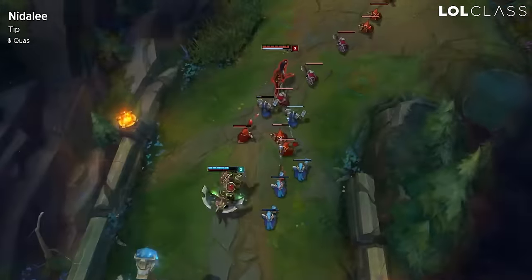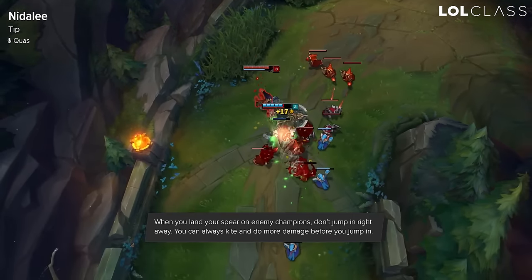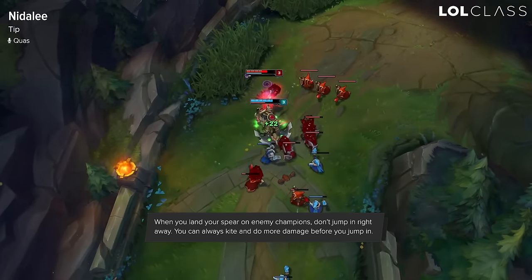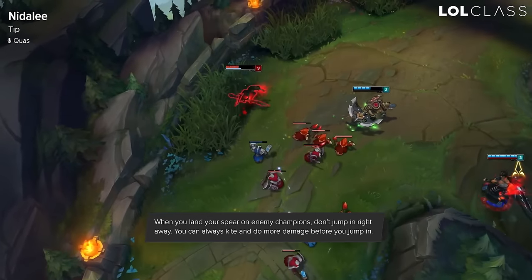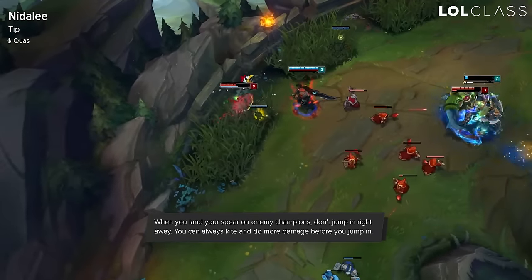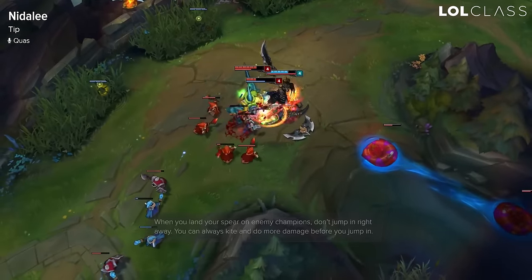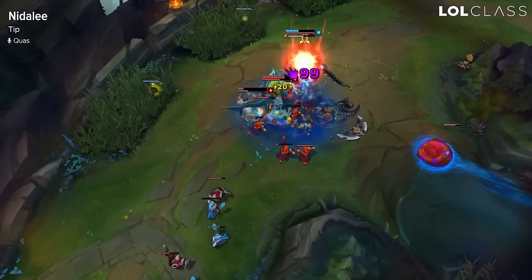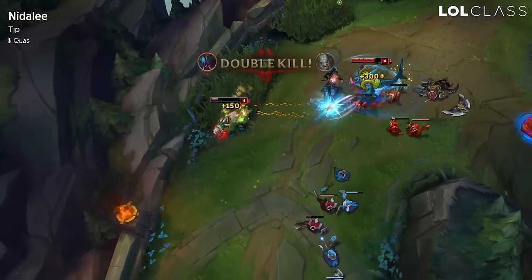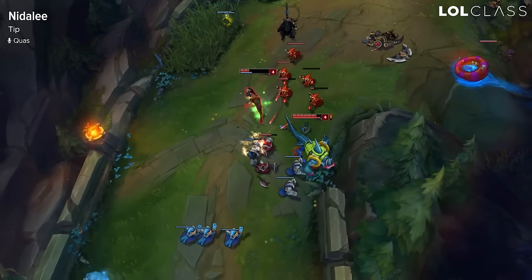When you're in lane and going for an all-in, if you manage to hit a Q on the enemy champion, I'd advise not to jump in right away. It has a duration of three to four seconds and gives you increased movement speed, so you can kite the champion and then jump right before the Mark of the Wild expires. Just play around that, delay your jump, and do more auto attacks before jumping — it lowers the chances of dying and makes for a safer kill overall.